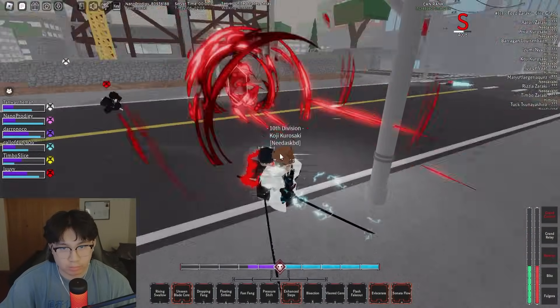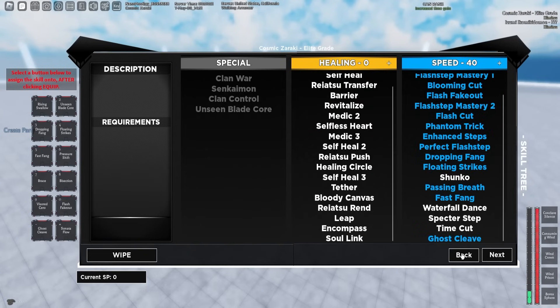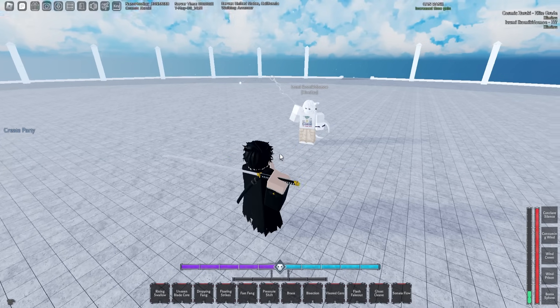GG. GG. The next build I will be going over might possibly be the most broken build in this game right now. It's going to be 40 speed, 25 kendo — wind. However, I do like ghost cleave better on wind because it's a gap closer. The reason you want this gap closer is because I can ghost cleave into the combo: ghost cleave, crit, crit, wind crown.